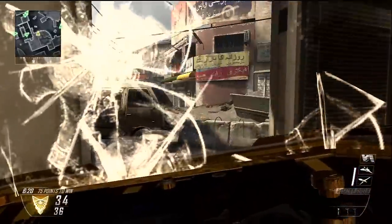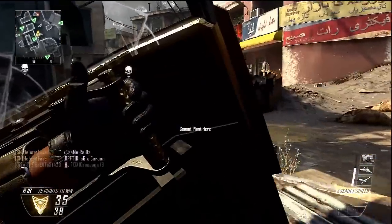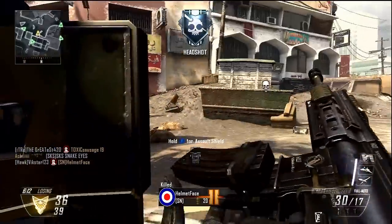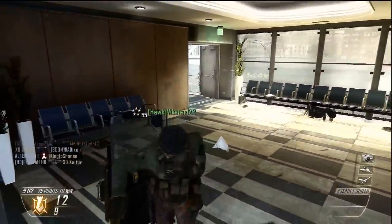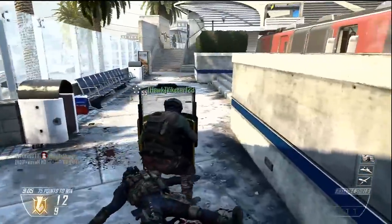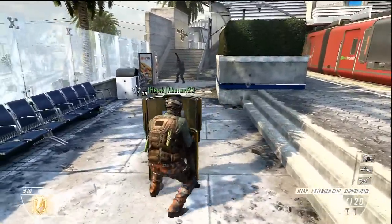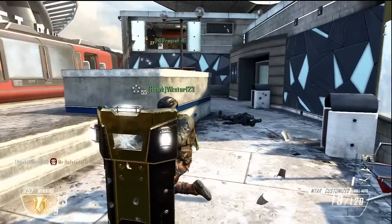So I head all the way over here, drop the shield down, and then again, looking through the window, pop up, take out a guy, and we're all good. That's pretty awesome to deploy it. This is what it looks like in third person. It's really great if you've got people at a long distance — you don't want to make the run to them, so you just put down the shield, pop up, kill them, drop down again.